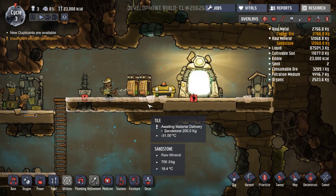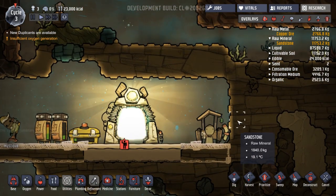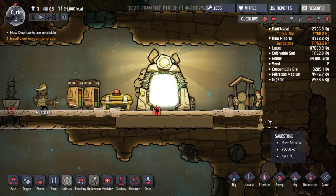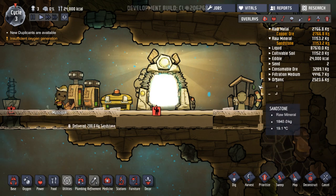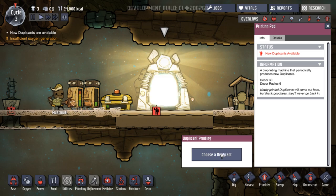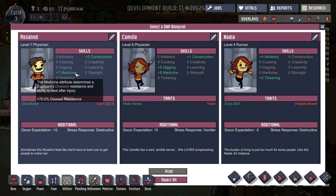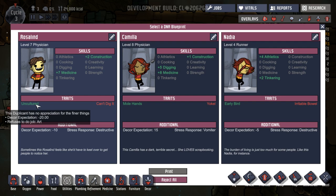New duplicants are available - who have we got? The printing pod is popping out a new one. Choose duplicant. Here we go. We have Rosalind, Camilla, and Nadia. So construction and medicine. Uncultured - doesn't like the finer things, refuses to do art. Can't dig it - cannot perform digging. We've got a lot of people. Camilla, mole hands - so likes digging. Is a yokel, can't do research.